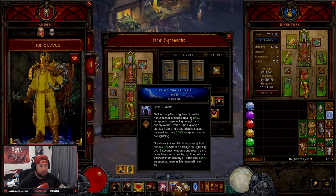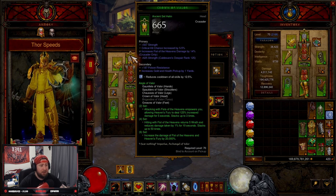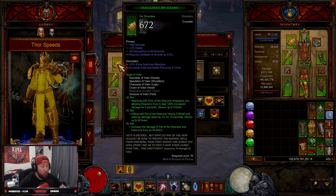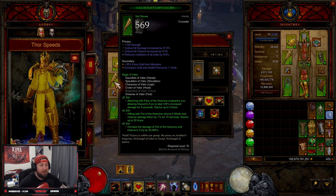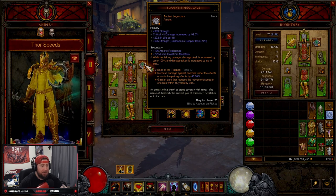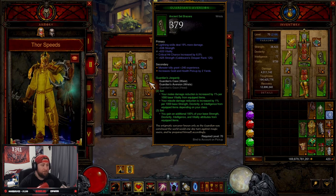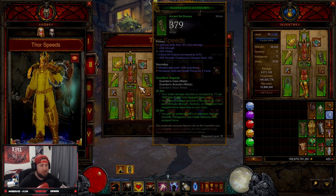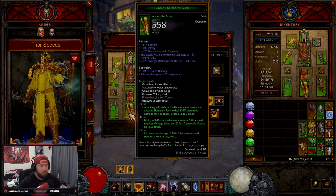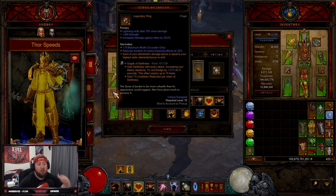For stat priorities: on the helm you want Strength, Crit Chance, and Fist of the Heavens damage. Shoulders: Strength, All Resist, Cooldown, and Resource Cost Reduction — not Vitality. Gloves: Crit Chance, Crit Damage, Cooldown, Strength. Chest: Strength, Vitality, Armor. Squirt's Necklace is a tough one but you want Strength, Crit Chance, Crit Damage — or Attack Speed, Crit Chance, Crit Damage. Bracers: Lightning Damage, Strength, Vitality, Crit Chance. Belt: Strength, Vitality, All Resist, Life. Pants and Boots: Strength, Vitality, All Resist — and Boots also want Fist of the Heavens damage.